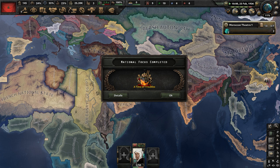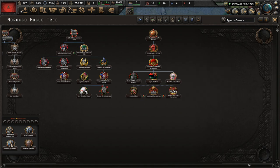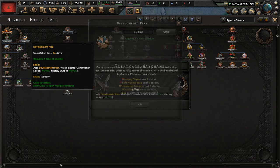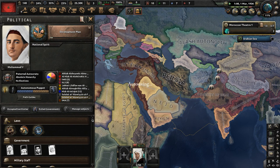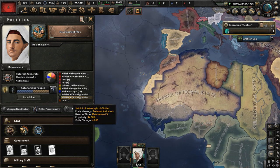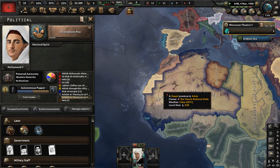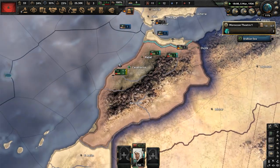The Time of Troubles focus is done — we did that for the political power. Now let's do a development plan for the national spirit if we can get it in time. It's now March 1936, and that focus will be done in 56 days, so there's a chance we may not get it done. Let's do limited conscription — that'd be nice to have more manpower available for the army in Morocco.